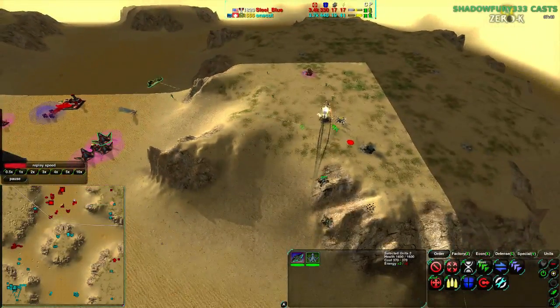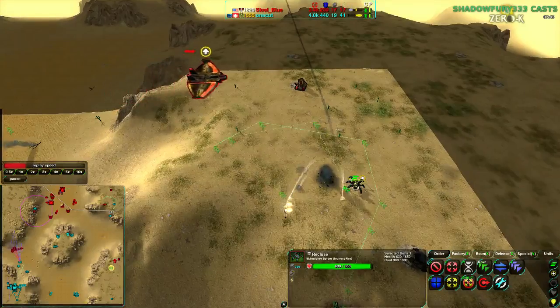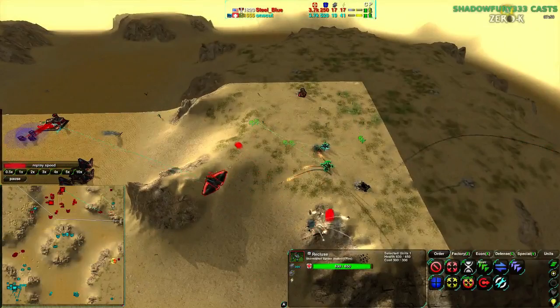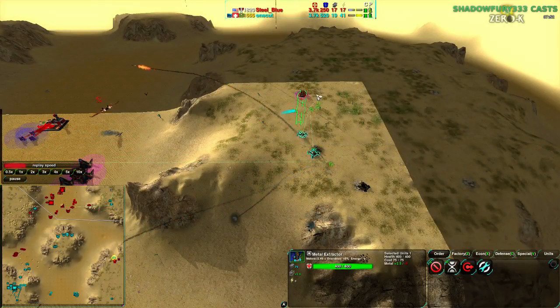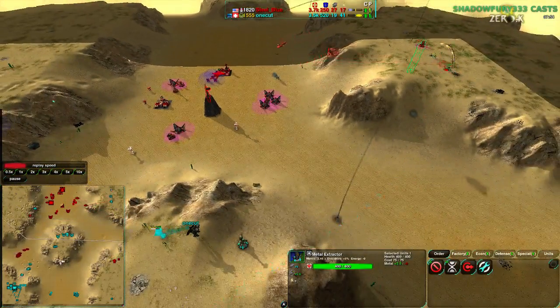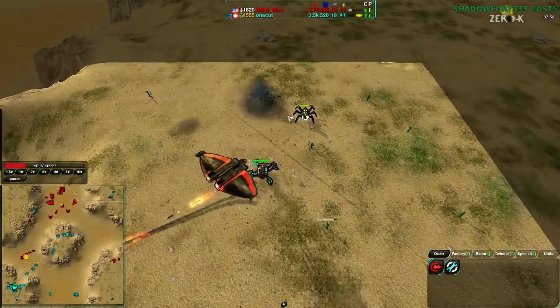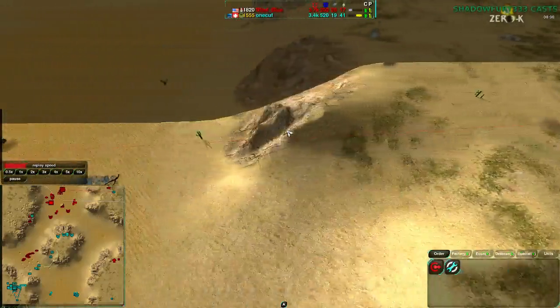A Raven is coming in — actually going for the Venom, not the Recluses. Doesn't matter much, but it is a waste of Recluse rockets. Another Metal Extractor is about to go down. SteelBlue is still slightly ahead economically, thanks in part to reclaim, but things are getting a bit less solid for him. And here comes the counterattack — SteelBlue moving in with about nine Rogues.